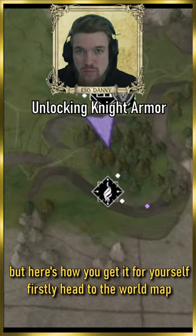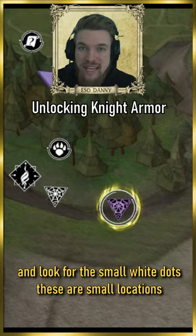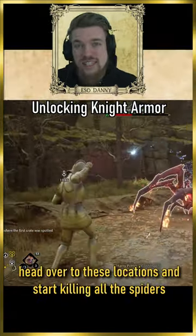First, head to the world map and look out for these tiny white dots — these represent mini locations. You want to find the spiderweb icon specifically. Head over to those locations and start killing all the spiders.